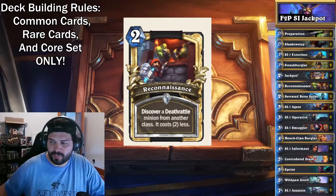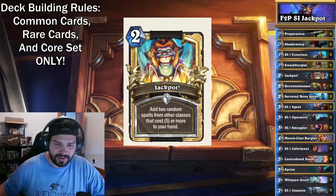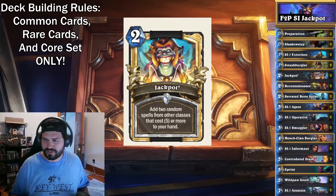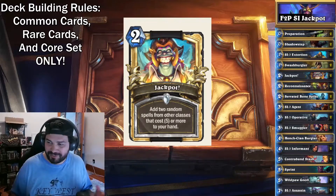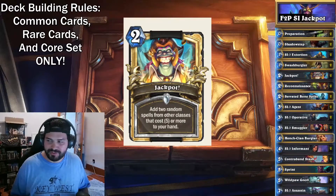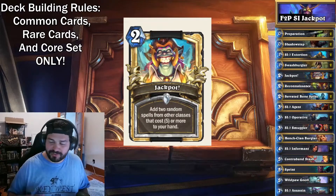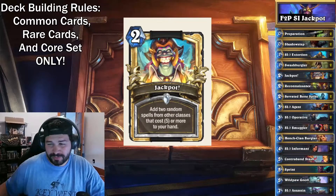We do want minions because spells are good, but you definitely want some board presence when you play Contraband Stash. Jackpot, the 2-cost spell — add 2 random spells from other classes that cost 5 or more. This is really huge. A lot of times the problem when playing this deck is you might get some crappy cards, which I will showcase. If you get crappy cards, you just don't want to play them because you don't want to make your Contraband Stash bad. Even with cheap spells, rethink it — only 5 cards are played, so if you play something crappy, that's just one slot that could be something better.